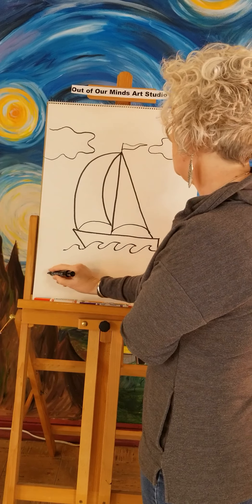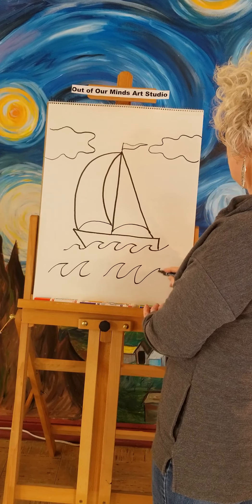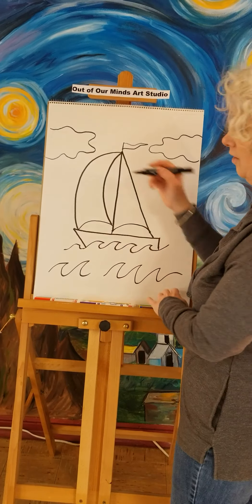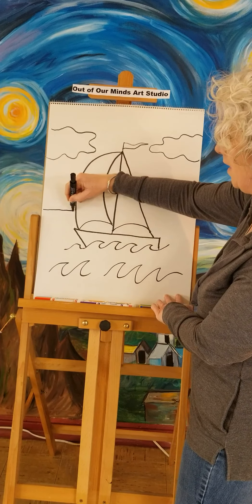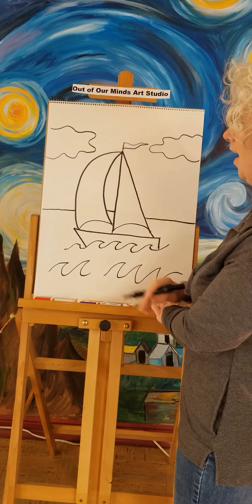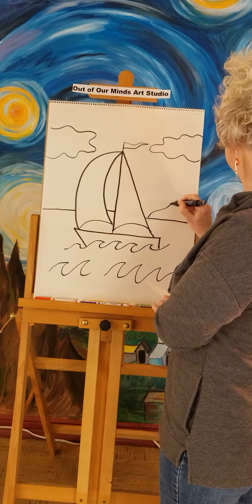We're going to add some more water down here — just a few little waves here and there. Now we want to make sure it looks like there's a horizon. The horizon is where you see the water and the sky touch, so we're going to make that a nice straight line across, and we have a boat on the water.